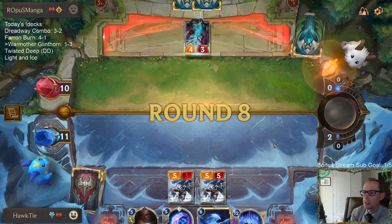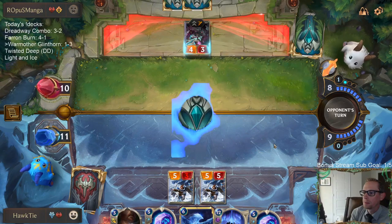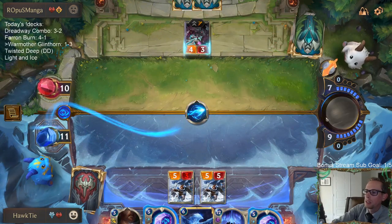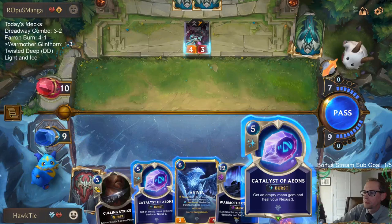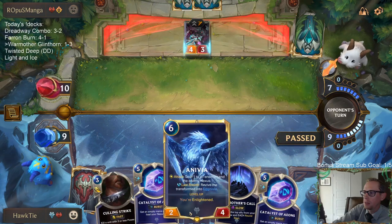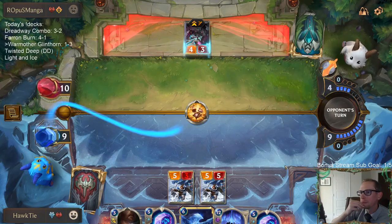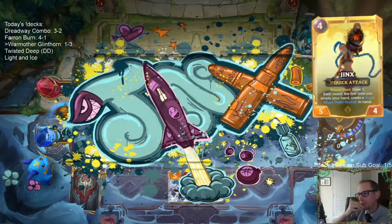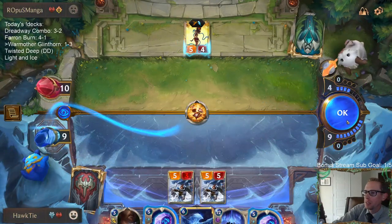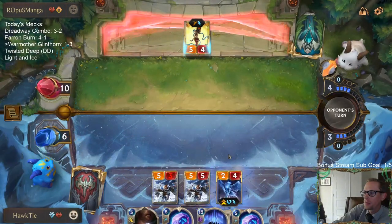So I'm probably going Catalyst this turn. I could play Anivia, but I'm probably going Catalyst over Anivia. Okay, I guess that thing's a five-four. I guess I don't really want to block with either of these. I guess we are going to Anivia - I'll just block with Anivia.